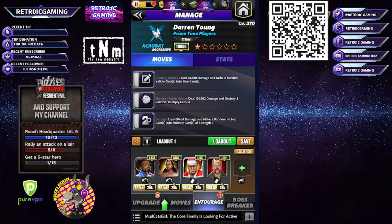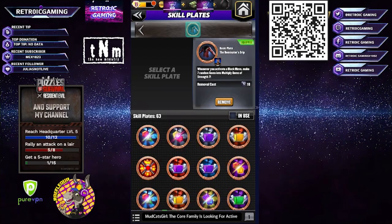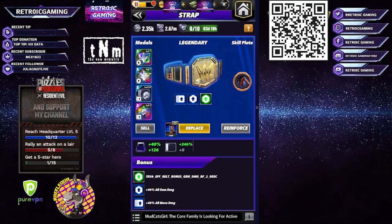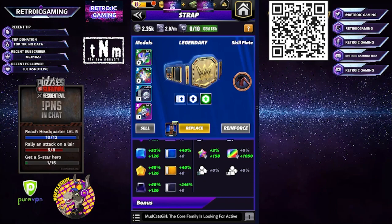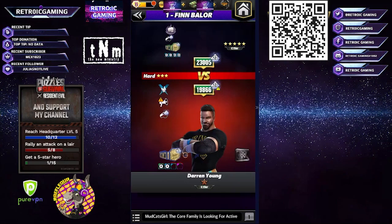Thanks to my faction I was able to get something that generates seven random gems at seven-strength multiplier, so that will basically appear after each move. We're going with 40% extra all-gem damage and 40% move damage. Black moves will do 246% more damage thanks to Cena's medal, which I've borrowed for this video — 200% straight off.